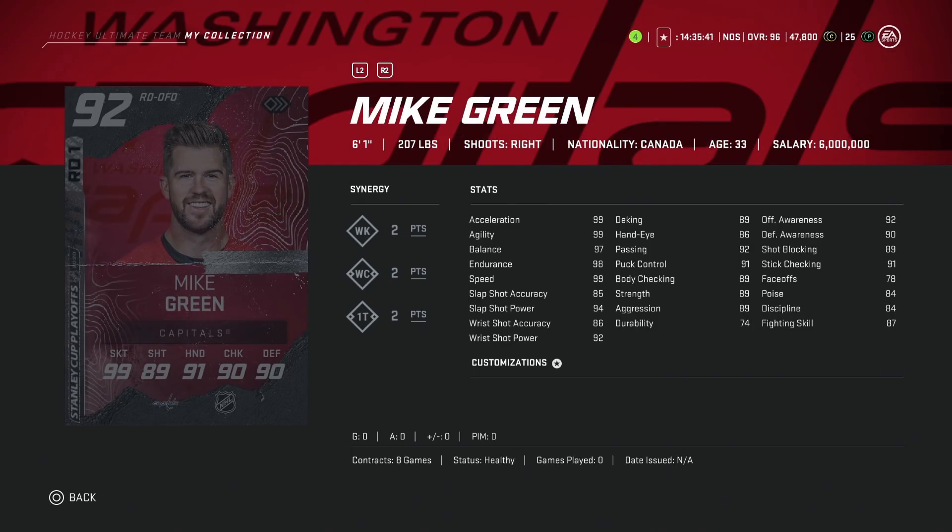Then we've got the 92 overall Mike Green from the Capitals — 99 skating, 94 shot power with 85 accuracy, 91 puck control, and 92 passing. His awareness stats are over 90. He's 6'1". This checks off all the boxes and is a very decent card. 2-1T as well, which is nice. There's no issues with this card at all, and it's a pretty interesting right defenseman card in that mid-90s range. If you aren't able to afford the Master Set guys but have around 100 to 200K, this is probably a decent card to go grab.